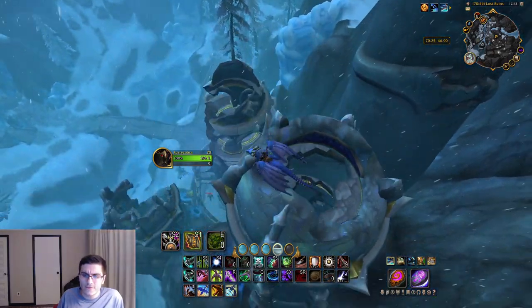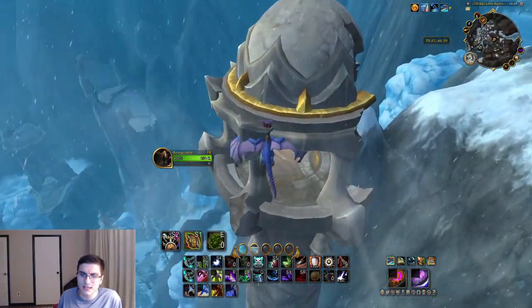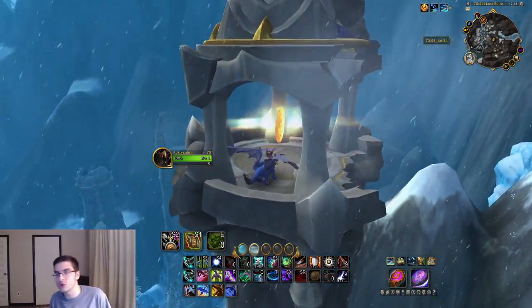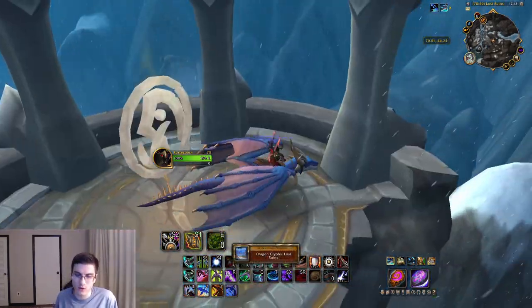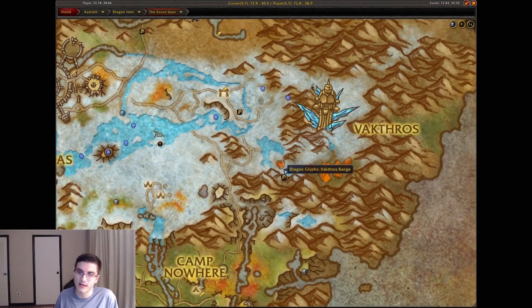Heading north — northeast of Camp Nowhere — go over to the Lost Ruins. Head over there and you'll have a few towers; fly up and basically at one of the tallest towers, inside it, is going to be the Lost Ruins dragon glyph. It can be a little tricky to see on video, but it's basically just one of the tallest towers.